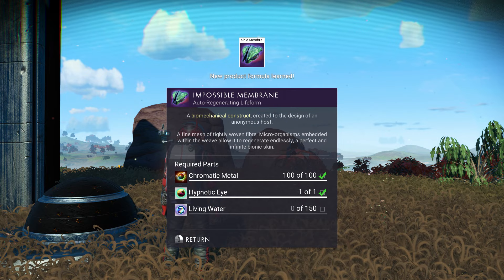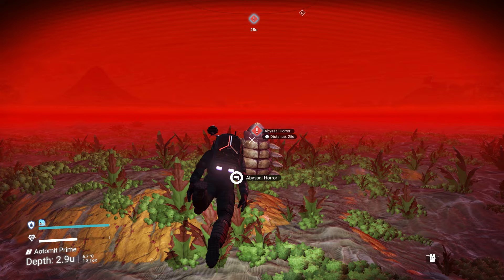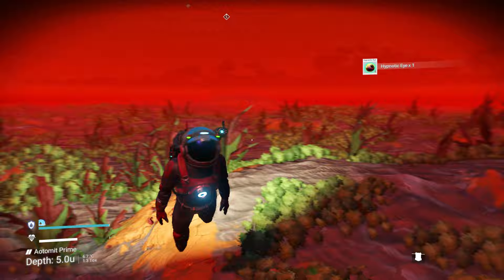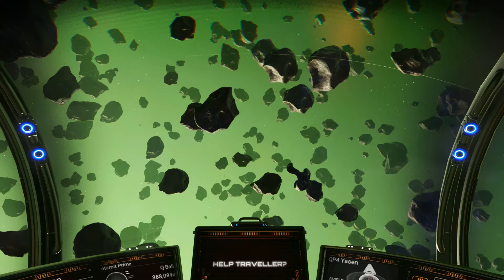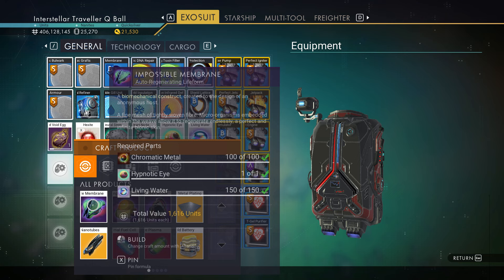For part three you'll need a hypnotic eye and living water. Go swimming — use your visor to locate an abyssal horror, approach carefully, shoot it in the eye, and grab the eye quickly because it disappears fast. Then pulse in space until you meet the Child of Helios. Come close, answer the incoming message, and take the living water from it. Take a screenshot — it's quite an awesome sight.